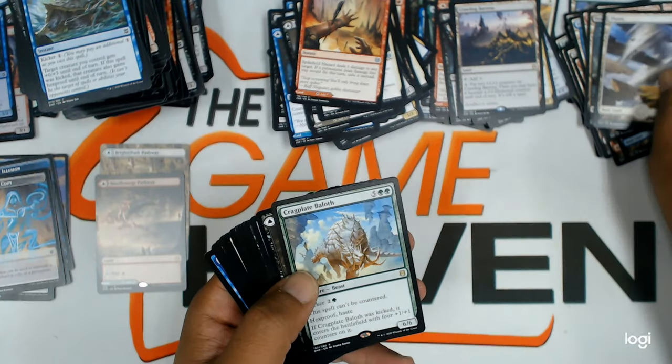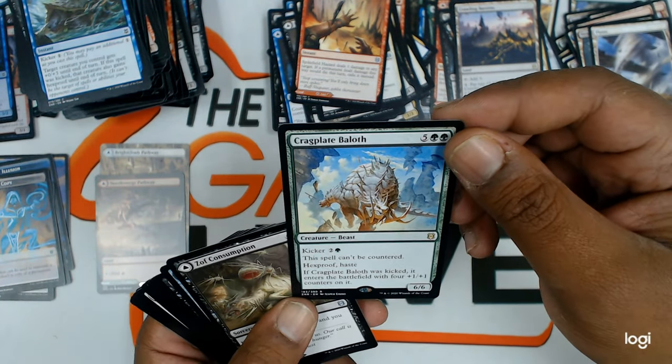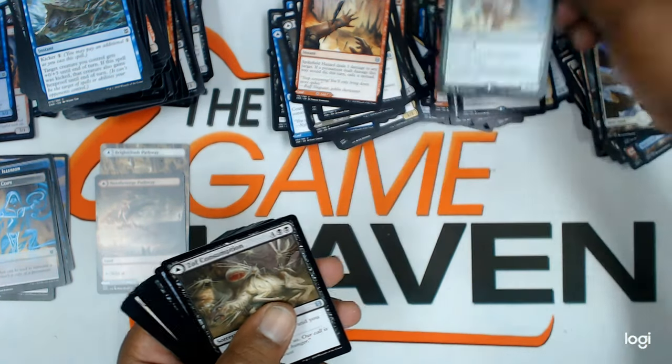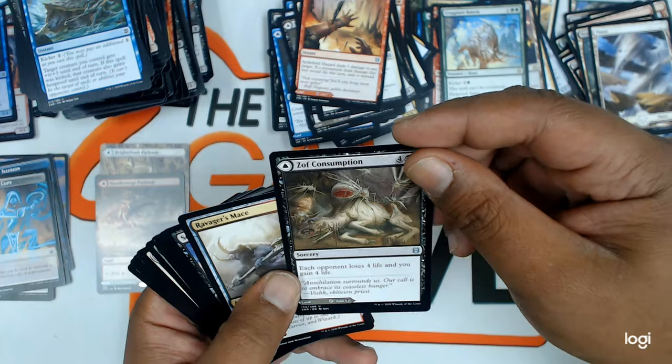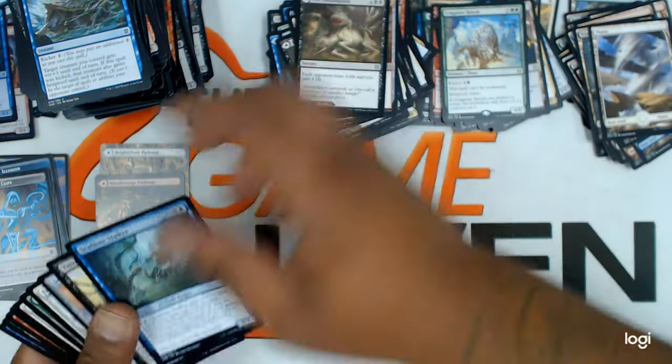Full art plains. Clackbridge Troll — oh man, my goodness, it's a nice one. And these are the uncommons and commons.